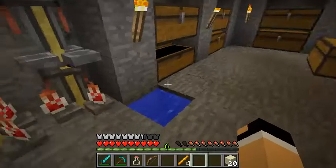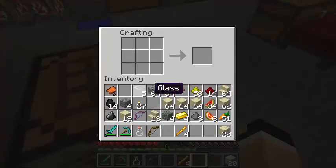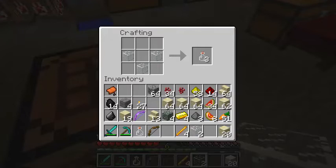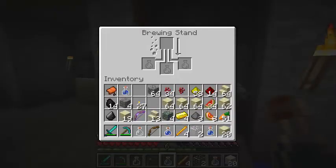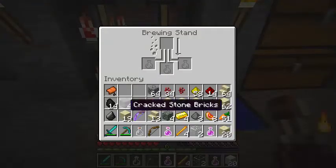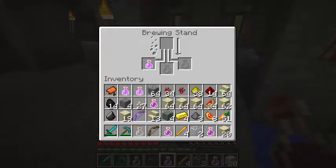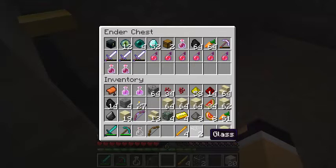I don't have any more bottles - I have one. Where did I put my glass? There we go. Gotta fill these up. Strength eight minutes, regeneration two minutes - I'm out of room. I'm gonna run out of room in this chest too. That went up there - that's weird, oh yeah, because I took out the blaze rods.